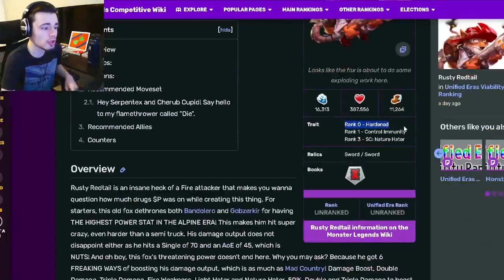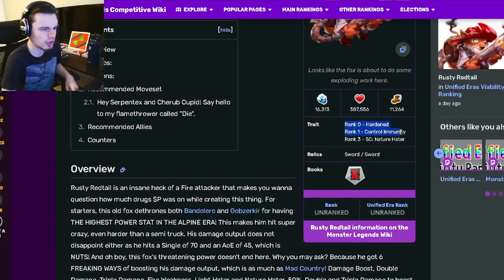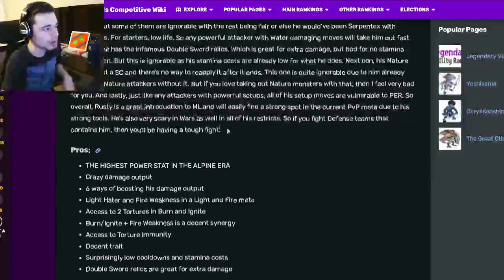Rusty Redtail is an attacker and his traits are Hardened, Control Immunity, and Nature Hater. Those are some okay traits — rank one is definitely his best one. Control Immunity is very good but the other two are just kind of meh. He also has double Sword relics, which are both pretty good.